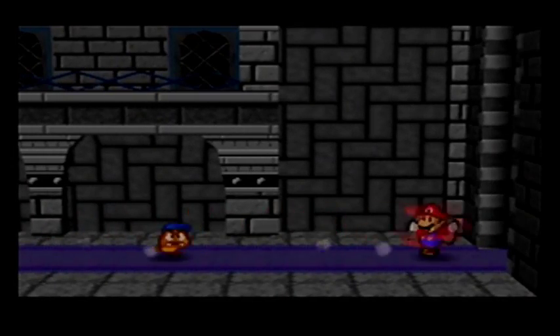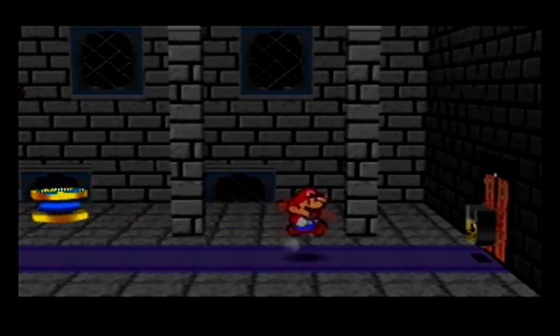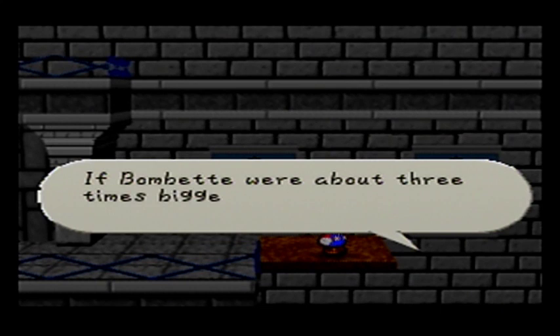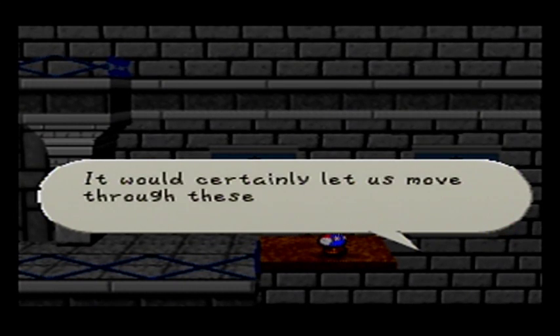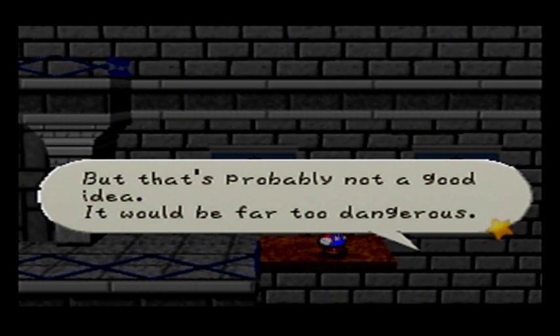That's right, it's this room — the Sushi Room! It's pretty cool. There's a locked door. If Bombette were about 3 times bigger, we could just blow all these walls up. It would certainly let us move through these areas a lot faster, but that's probably not a good idea — it would be far too dangerous.